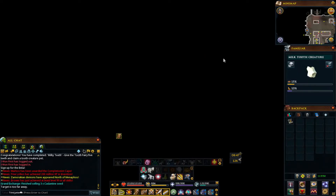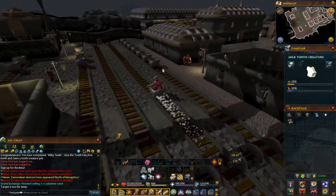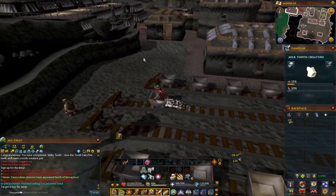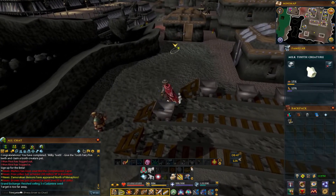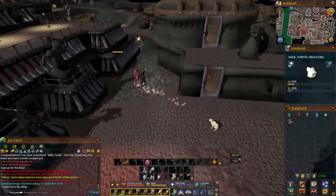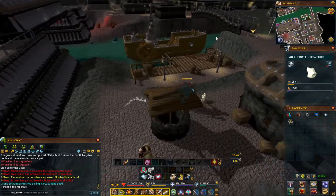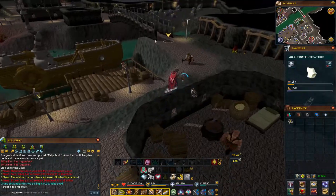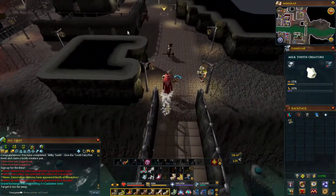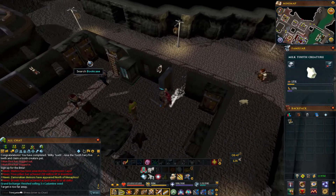Once you go down, you'll use Surge, and then you're going to cross the bridge. As soon as you cross the bridge, you'll pass this one little hut, and then you'll go through.